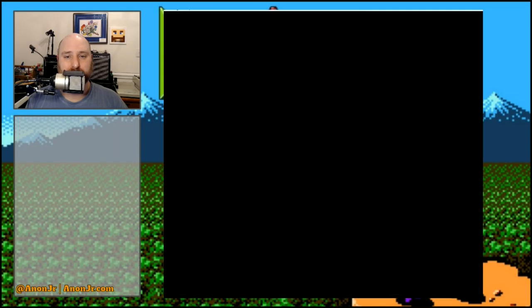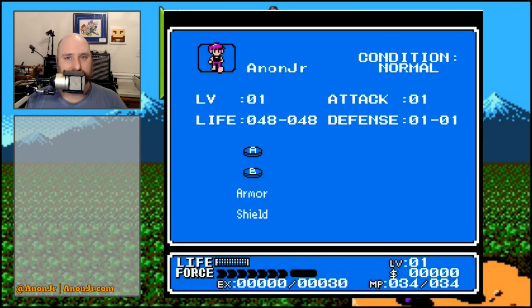There's also a status screen showing your avatar, your condition — whether it's normal, poisoned, or a couple of others — your current level and attack, your current life, max hit points, and your defense. It also shows what you have equipped on your A button, your B button, and what you have for armor and shield.